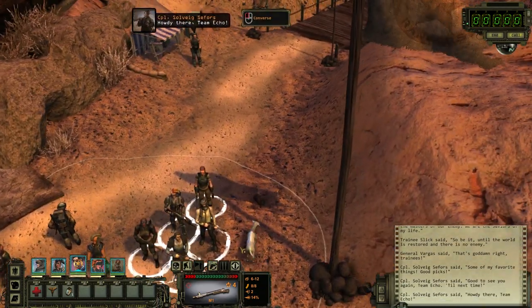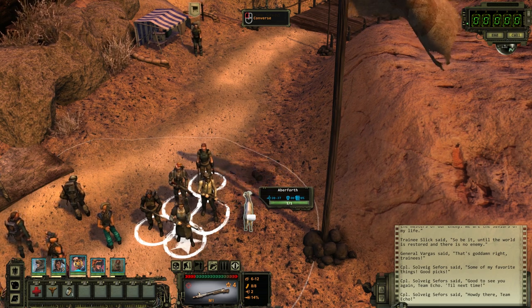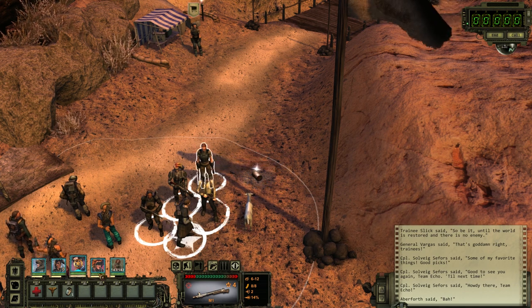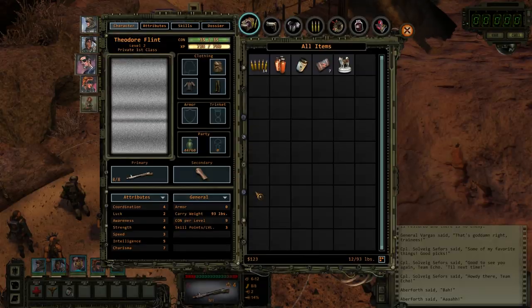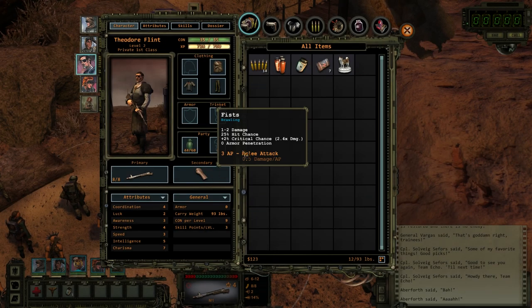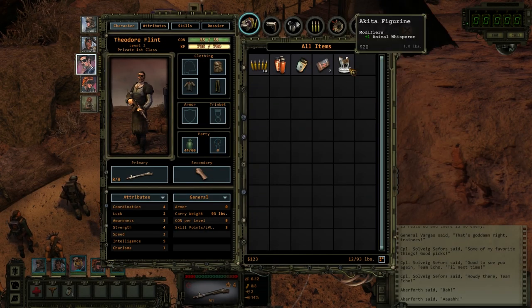Let's see if this thing will actually produce words instead of screams. Hello, Aberforth. Oh, shit — you have to equip these things. Well in that case, I think I have another thing I need to equip — it's a trinket.